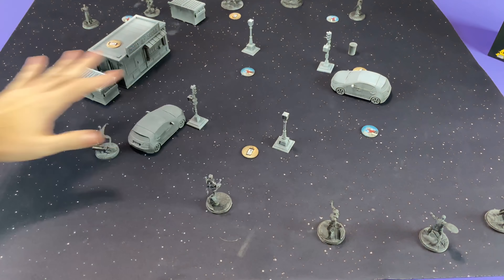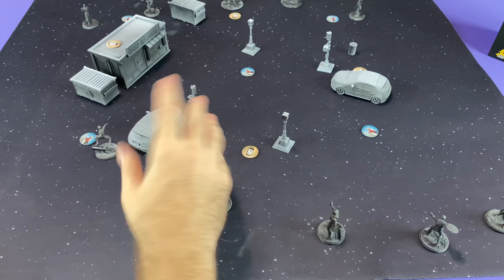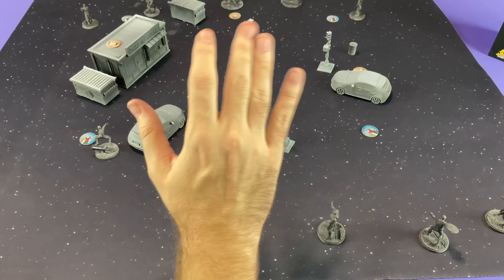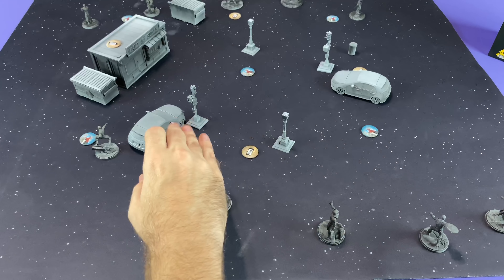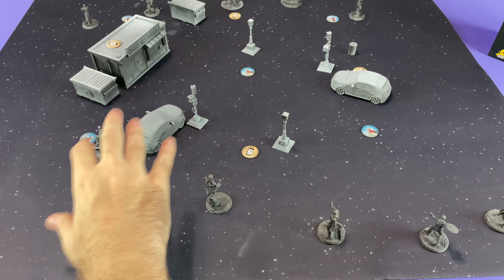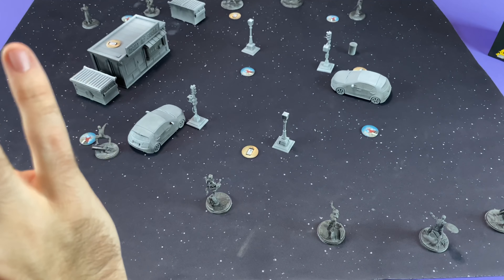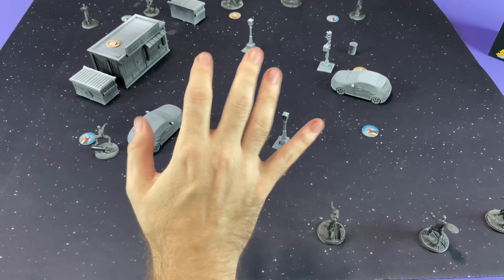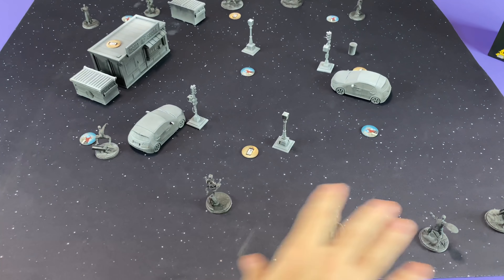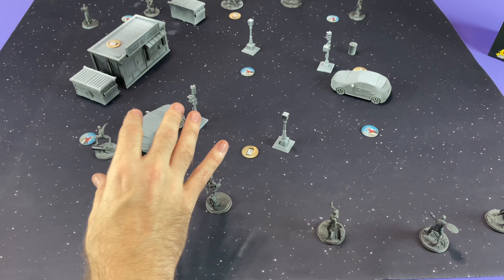Unlike a lot of other tabletop miniatures games, this plays on a 3x3 board as opposed to a 3x6 or 4x6. That means you can get this on a much smaller tabletop surface, which is a big advantage. The smaller size also means it plays faster — setup is easier, gameplay is quicker, and you won't have four-hour games. A standard game from the core set tends to run about an hour. I'd equate it to X-Wing Miniatures in terms of setup, length, and number of figures per side.